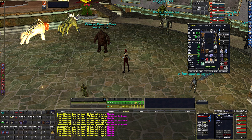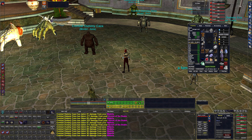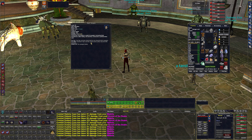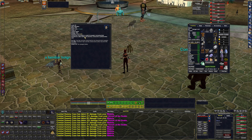In the time I spent leveling everybody to 60 after ending the previous video, when Hobbs hit 60 it was insane how much I didn't have to do anything for him anymore. In slot eight I have Savagery, which is an attack buff, stamina buff, and resistance buff that lasts for six minutes.